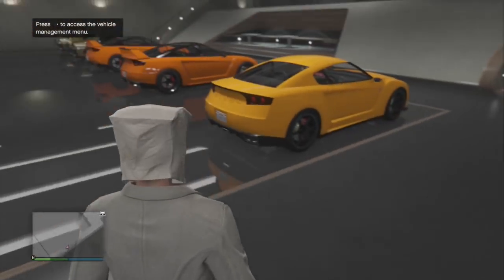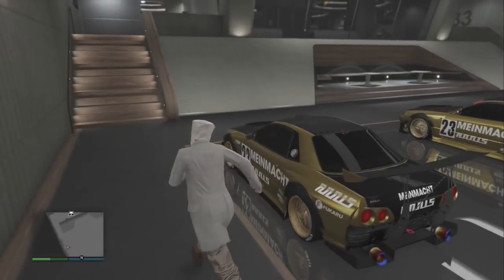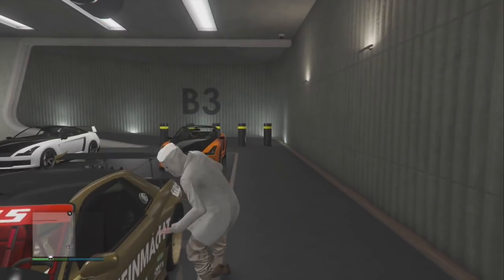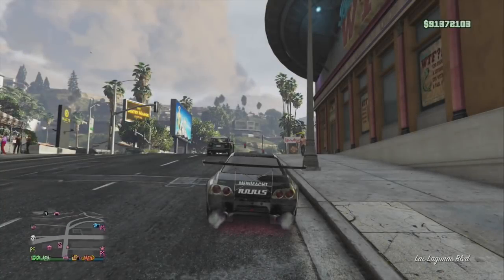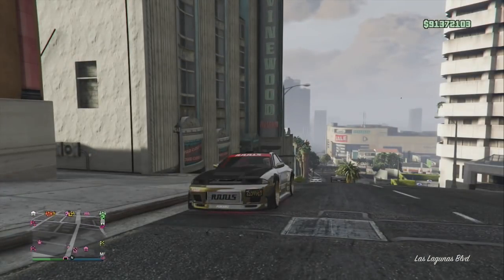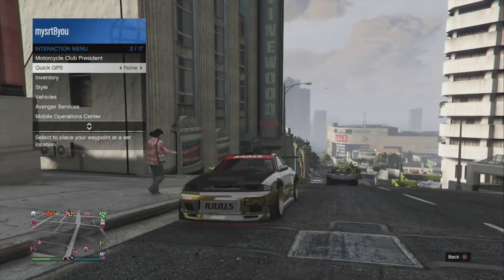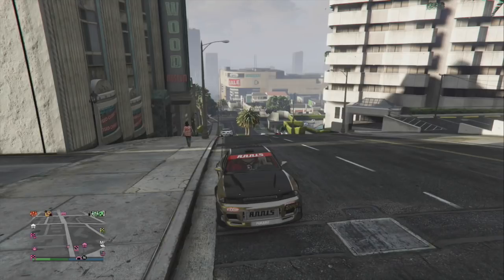Boom — there we go. Now we have a dupe but it's not saved yet, so both will still share the same plate. The one in spot one is my duplicate — it says 'because I can' for because I can gaming. I'm going to jump in it, pull it outside, and as soon as I pull it outside it merges the plate off the free Algae I pulled out originally. The plate changes — just like that it's changed. Now you can go to your CEO office with mod shop and change a plate color or something small to force a save, or you can call in your MOC, drive it in the back, and it automatically saves. Glitch is done.